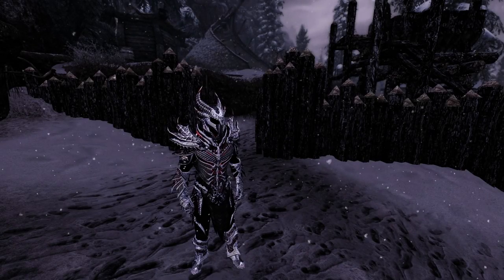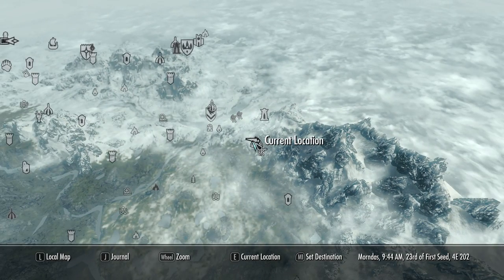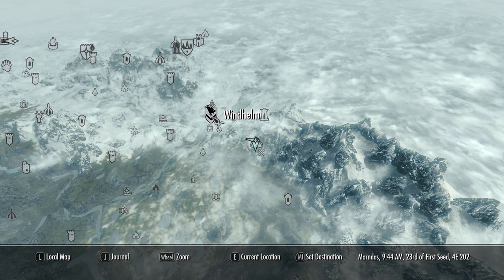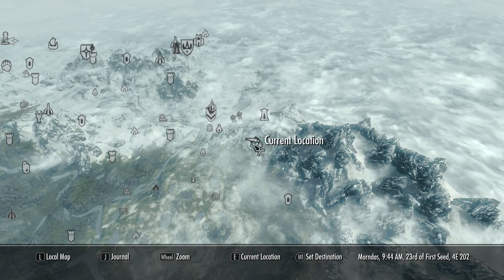The first item we will be obtaining will be the ebony ingot, or ingots if you want the full set. The easiest way to obtain ebony ore is by going to Narsibur, which is just southeast from Windhelm, as shown here on the map.